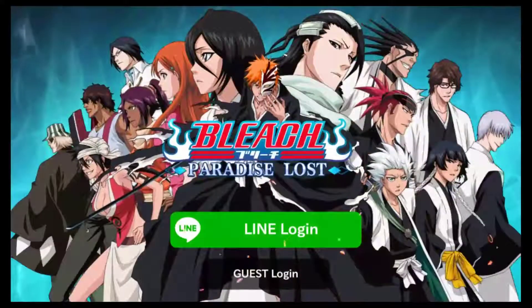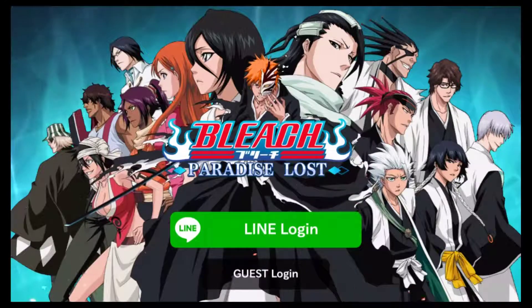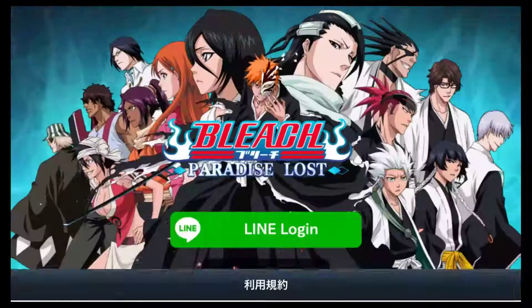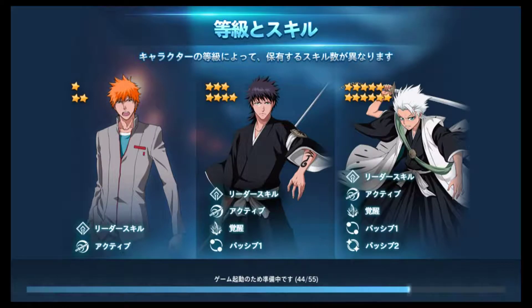It's back to the login screen — the login and the guest login. I'm going to do guest login. Hit the yellow button; that's just confirming about the location services from what I translated via Google Translate. And here we are starting a new account. The Line login is on the bottom right-hand corner.